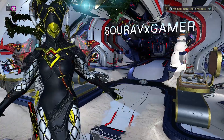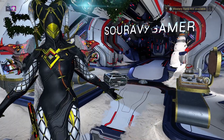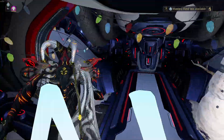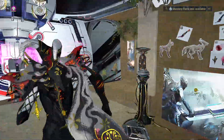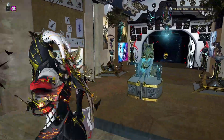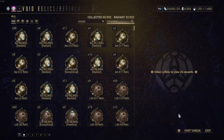Hey guys, welcome to my channel! Today I'll show you easy ways for beginners to get platinum. There are lots of ways to get platinum, but today I'll show you just one: how to get relics and then convert those relics into plat. There are four types of relics.